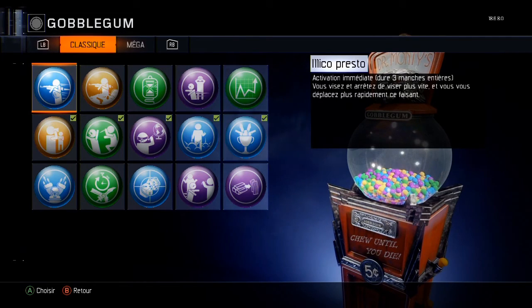On va commencer par les couleurs des bubblegums — pourquoi elles ont des couleurs. En fait elles ont des spécifications : chacune a quelque chose au niveau de leur activation, au niveau du temps qu'elles durent. Et aussi au niveau de leur capacité. Donc on va commencer par la couleur bleue. Tous les bleus sont des activations immédiates, ça c'est sûr.